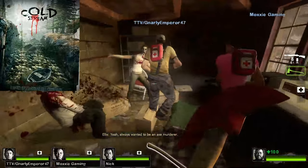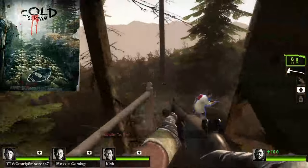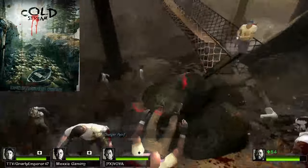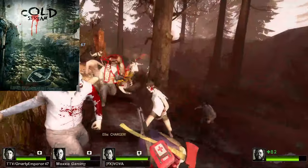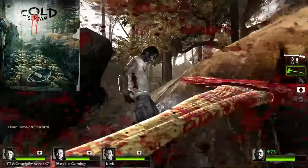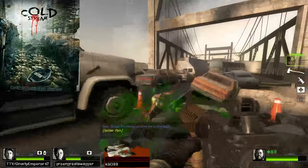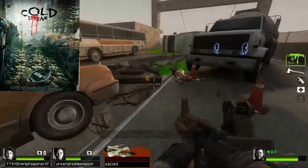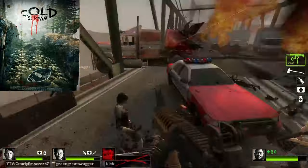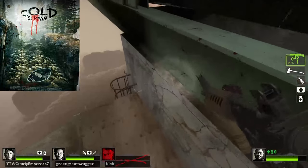At number 12, we have Coldstream. Coldstream is a weird gray area campaign since, like The Last Stand, it isn't officially canon. However, I'm counting it because it's better than Crash Course and The Last Stand. Four chapters of decent length and very neat design — fighting the infected through the well-lit woods is actually a unique experience. However, the finale is weak, and this campaign is not great in Versus due to limited spawn points. The finale is also a run-to-the-helicopter segment similar to The Parish, but significantly weaker. Even with all that, Coldstream is certainly a serviceable campaign.